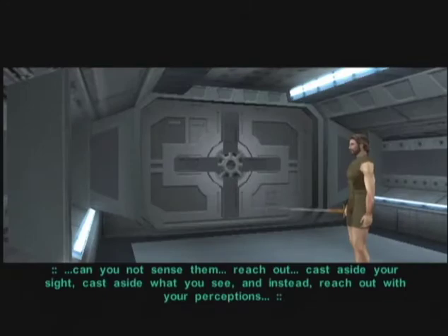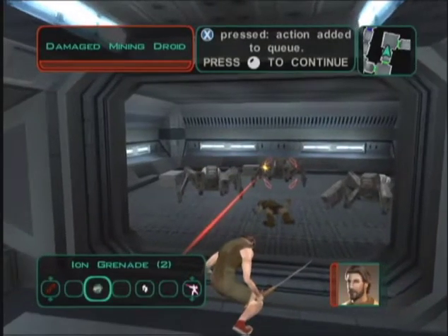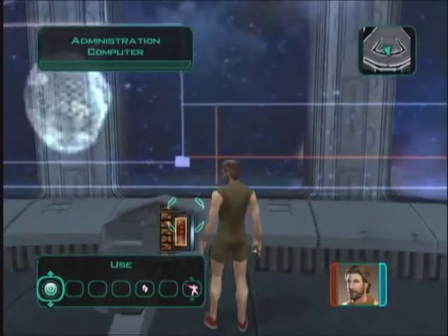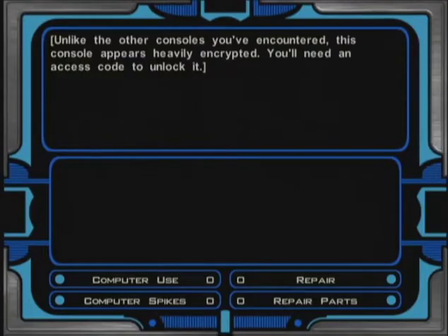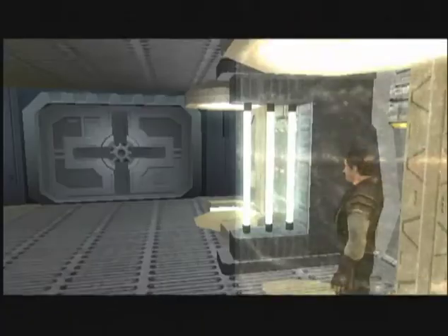Then learn Pre-Cognition. Use an Ion Grenade on the next mining droids, then make your way to the administration blister. At the console, unlock the holding cell door.